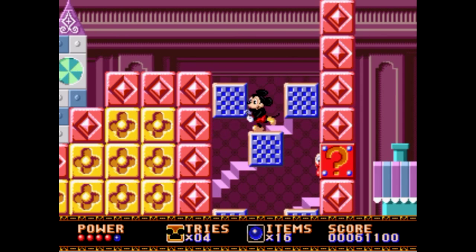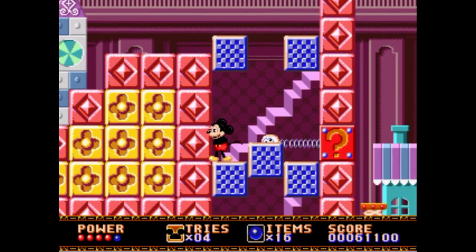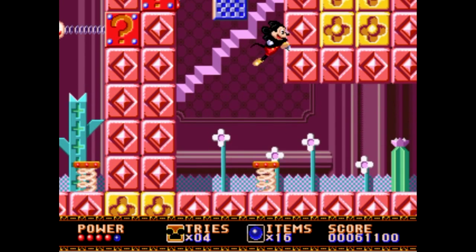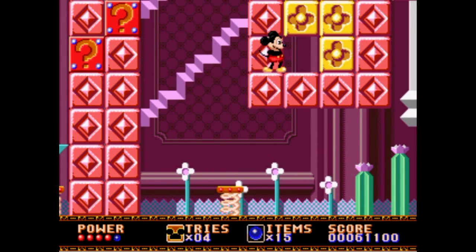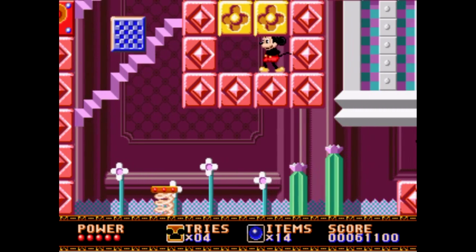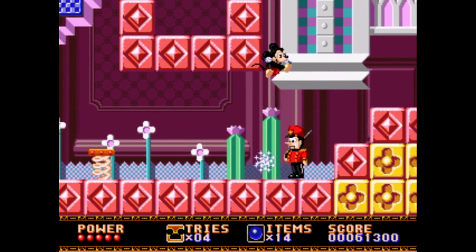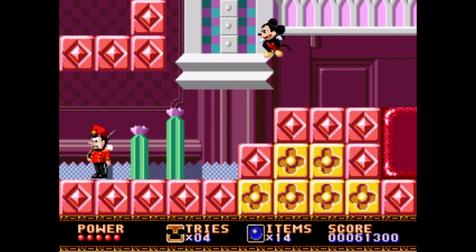Spring Yard Zone rip! Well, it's probably not a rip — it's just standard platforming. You see those Jack in the Boxes? They won't do anything except surprise you, that's about it. Springs — if you hold, you can actually get higher ascension.